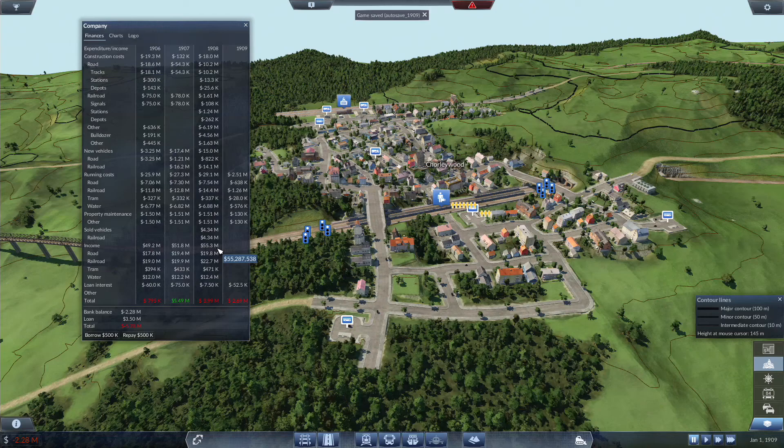We had a total of $55.3 million up from $51.8 million. No new vehicles, running costs $29.1 million, so we're at less than a 2-to-1 ratio. Our road line: $19.8 million on $7.5 million in running cost — that's almost a 3-to-1 ratio. Our rail: $14.4 million, making a profit of about $8.3 million — that's less than a 3-to-2 ratio. Trams are up to $471K with $337K in running costs, so they're barely making a profit. $12.4 million in water on $6.88 million of running costs.